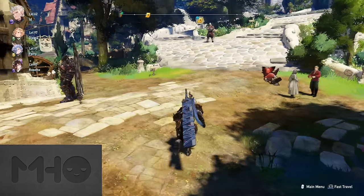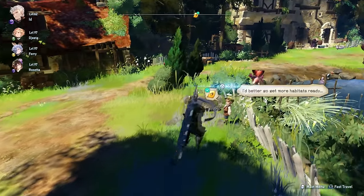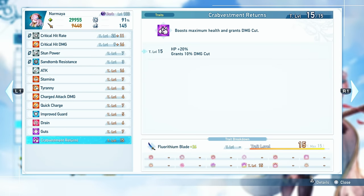With all of these, you can turn in the individual quests in Folka and you're going to get a ton of stuff. Among them, you'll get a ton of upgrade materials, though by this point a lot of them are probably below your pay grade. One of the most important things you get, however, is the Crab Vestment Return sigil, which gives you 20% HP and plus 10% to damage cut — a pretty valuable thing to have equipped.